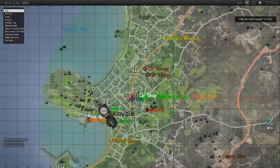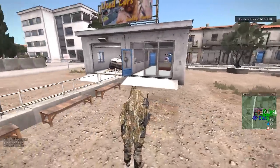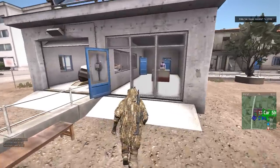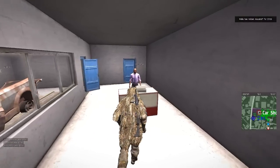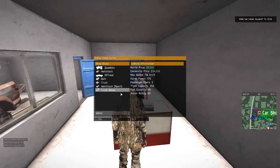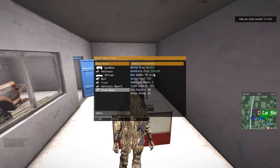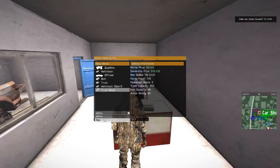Next up, you want to buy yourself your box truck. This can be found at the car shop in Cavala Square, which you will have seen in the last video. However, it's been moved slightly, so I'm showing you again. If you go inside to the clerk, scroll your mouse wheel as normal and go into the car shop, you can find the box truck available in two colors — red or white — for the price of $14,333. So choose your favorite color and click buy.